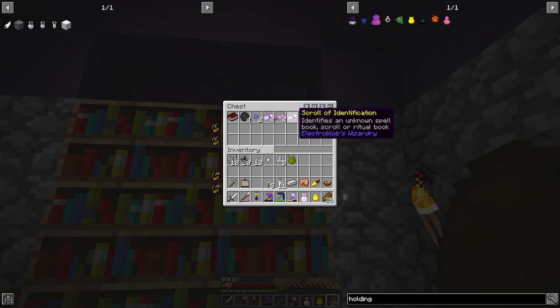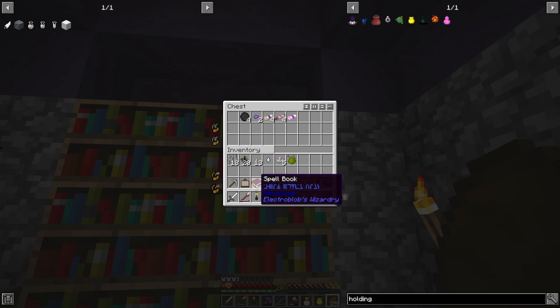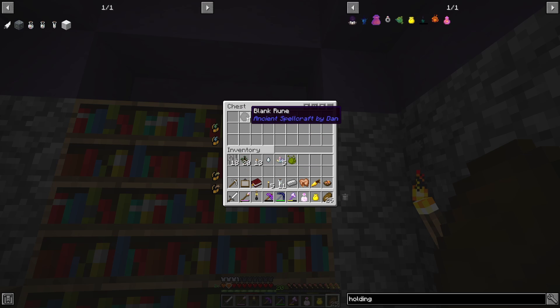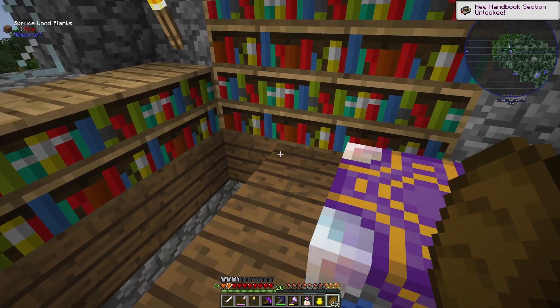Although actually there is a box — there's fat loots. A new spell, it's an advanced spell so I can't learn it yet. Still good though. Four blank runes, two crystal silver nuggets, four scrolls of ignite, four scrolls of unknown spell, and one scroll of identification which identifies an unknown spell book. So I can find out what this advanced spell is, but I'm gonna hang on to that for now.